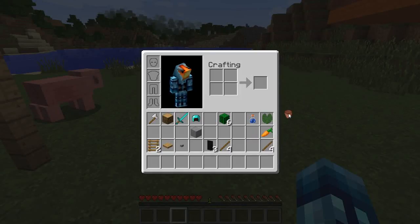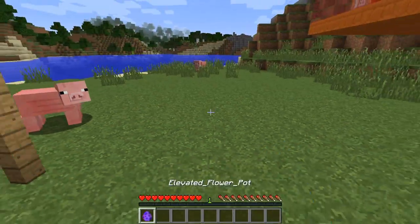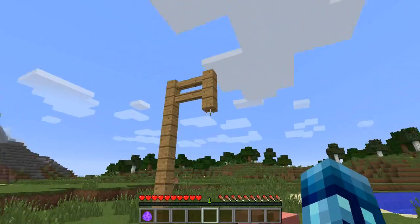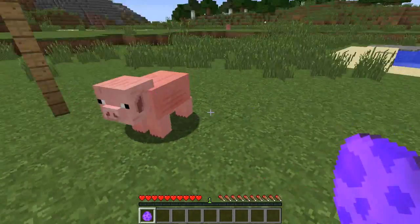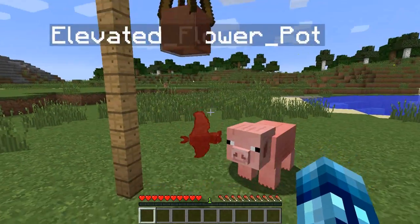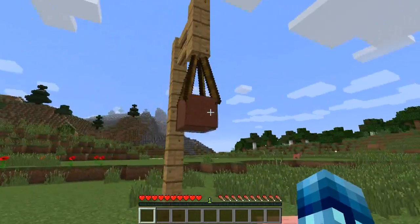Our first decoration is the elevated flower pot. To craft this, you just throw down four sticks and a flower pot, just like that, and then you get an elevated flower pot. Now, you've probably been wondering what are those fences. Well, that's what this elevated flower pot is for. You can place this on the ground but it won't work — you actually just place it on an elevated block like this. And look at that — an elevated flower pot.